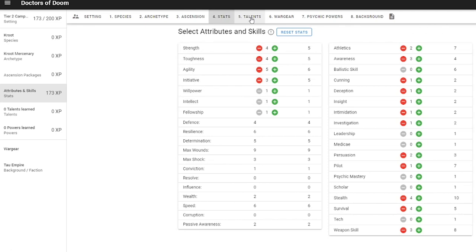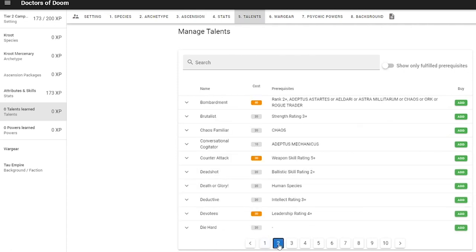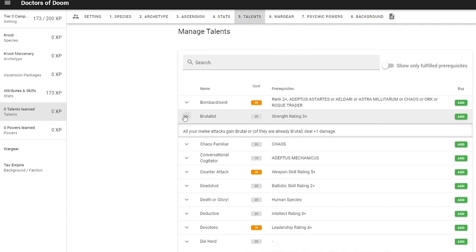Talents are controversial to some people. Those who like to min-max their stats rarely bother with them. I for one like their flavour, and in the past I've given my players 3 talents instead of their allocated XP points cost, just so they have something to play with. Here, I give my Crute the Brutalist talent, so that his melee attacks are particularly nasty.